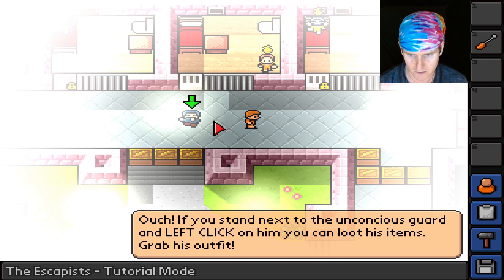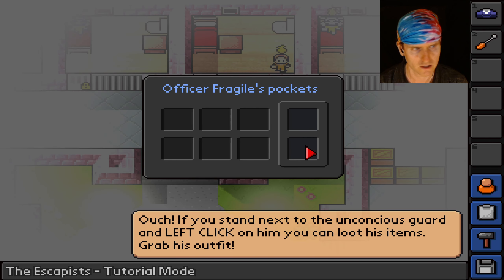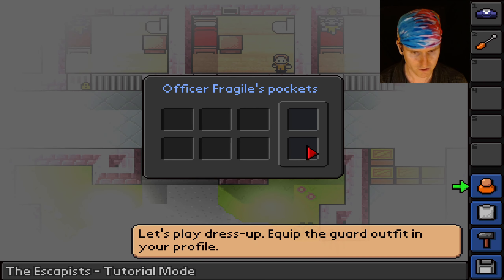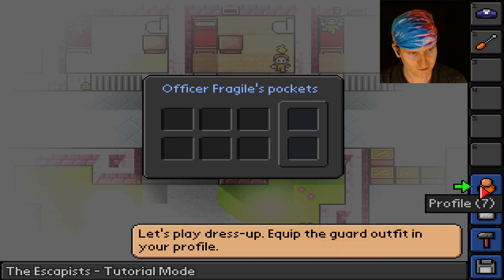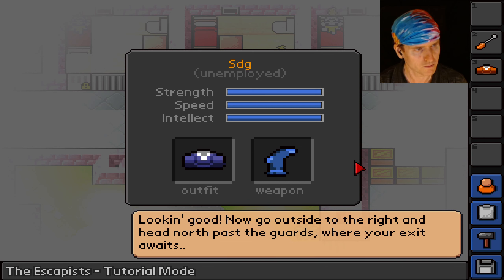The tutorial says: 'If you stand next to the unconscious guard and left click on him, you can loot his items. Grab his outfit.' Now we gotta play dress up. Multiple steps — click that, click that, now we're equipped. It would be nice if there was a hotkey to do all that automatically.